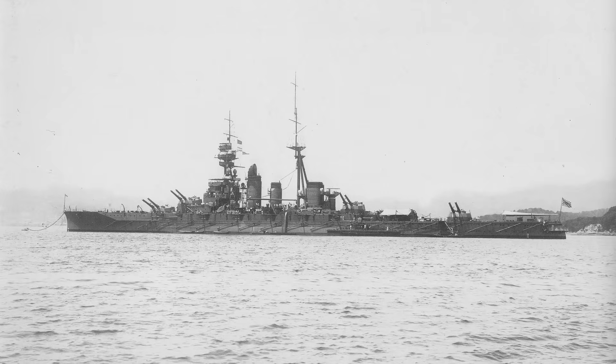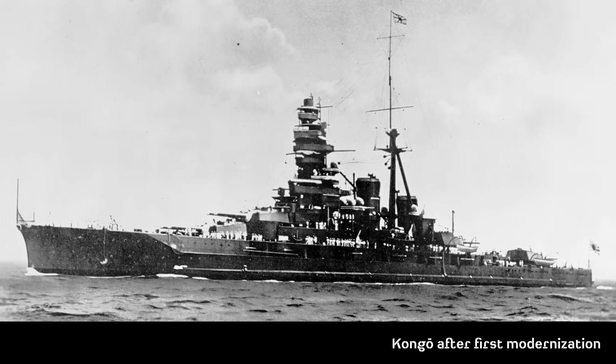During the interwar period, the ships each underwent various small updates. However, all Kongo class ships — with the exception of Hiei — would undergo major modernizations twice, with the first period being from 1927 to 1932. The first modernization consisted of adding more than 3,800 tons of armor, addition of anti-torpedo bulges, removal of four submerged torpedo tubes, and increased main armament elevation to 43 degrees to help increase gun range. The ships had their forward funnels removed as the original 36 boilers were replaced with 16 mixed-fired boilers, and three floatplanes were added on board.